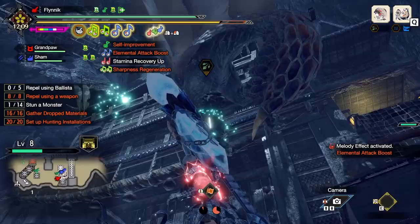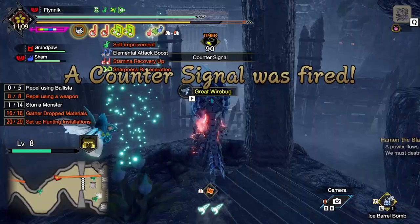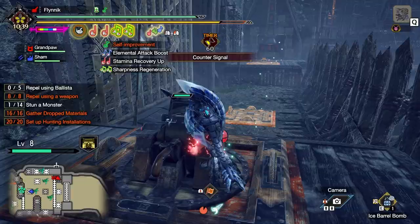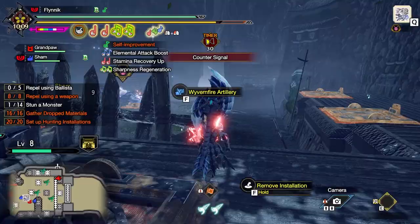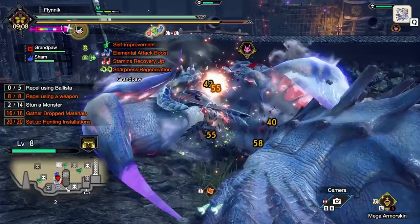These Rampage monsters are broken into three categories. You have your Red Fang monsters — those are going to go after the Hunters and the Hunting installations. The Blue Gate ones are just going to bum rush your gates and try to take them out. And your Green Arrow ones are your ranged guys. They seem to mostly go after the Hunters and the Hunting installations, but they do it from range. A lot of them do fly, so you kind of have to knock them out of the air with something.